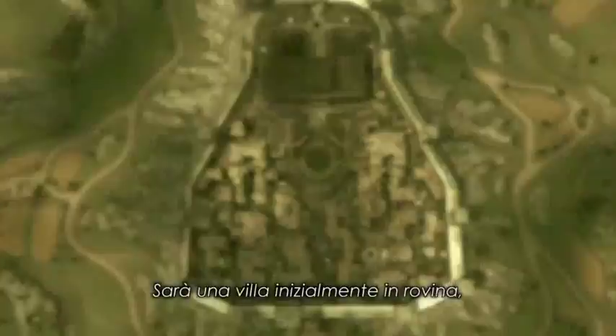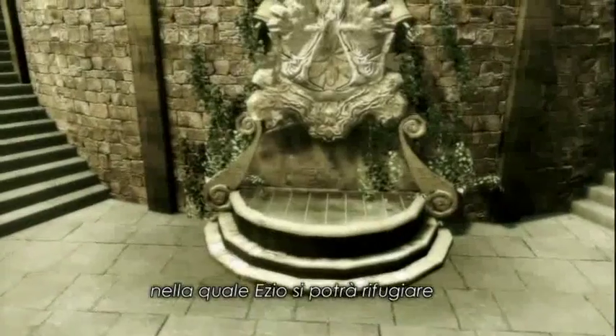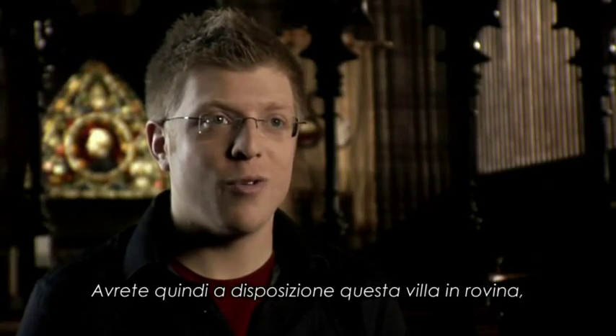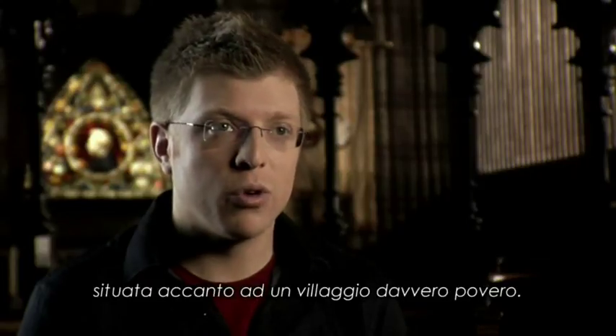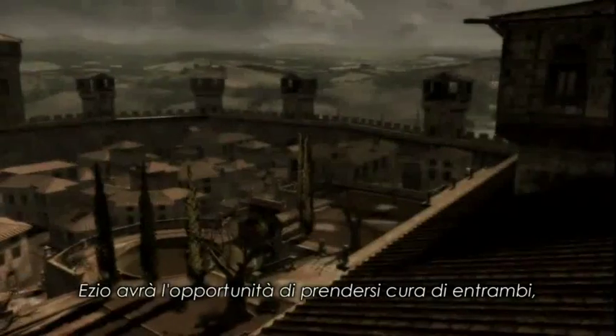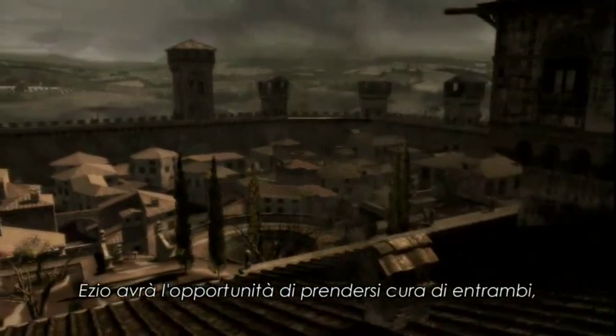Early on in the story, the player will gain access to the Assassin's stronghold. Basically, it's going to be the house of the Assassin, where he lives, and at first it's going to be in ruins. You have this kind of decrepit village, and you have the villa, which is becoming overgrown. Ezio has an opportunity, if he wants, to take care of whatever he wants in there.